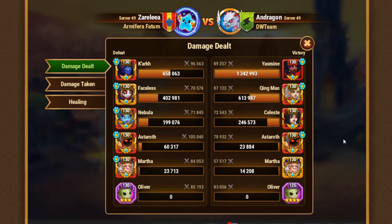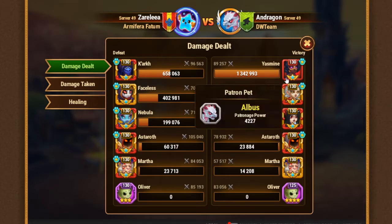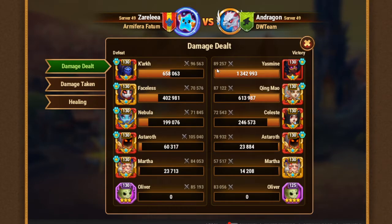My stack is based on Yasmin with armor penetration from Chinmao, which results in huge damage. My opponent obviously has two armors. Let's check the stats. You would say my Yasmin is red, but check the stats guys.